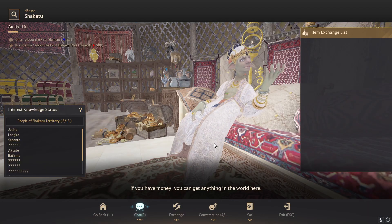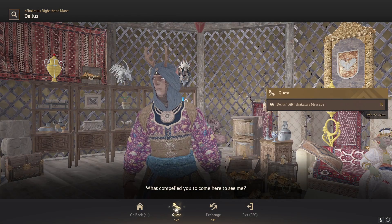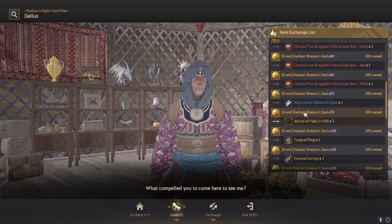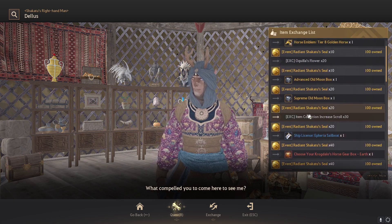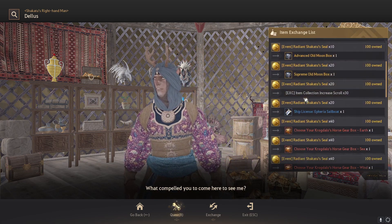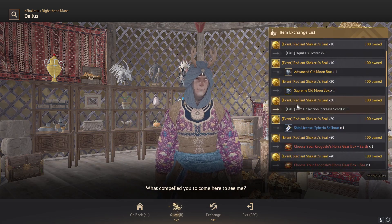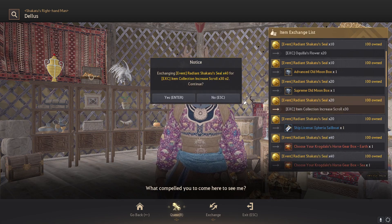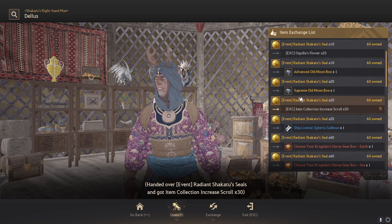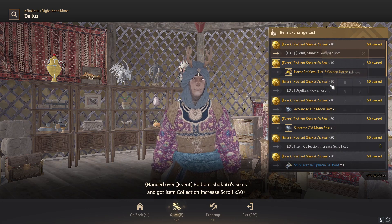But being a content creator, we are going to be doing the Shining Gold Bar Box because I hate myself. First of all, we're definitely going to grab at least two things of loot scrolls because I don't have any loot scrolls right now. Let's find the loot scrolls — Item Collection Increase loot scrolls — I'm going to buy two of these because I actually have like a hundred left but I definitely needed some.